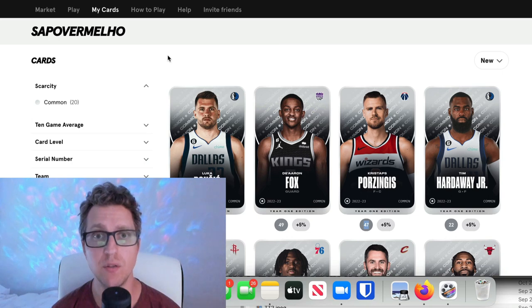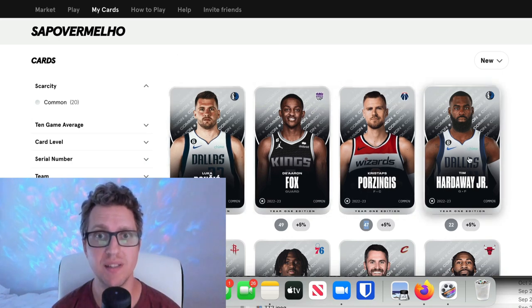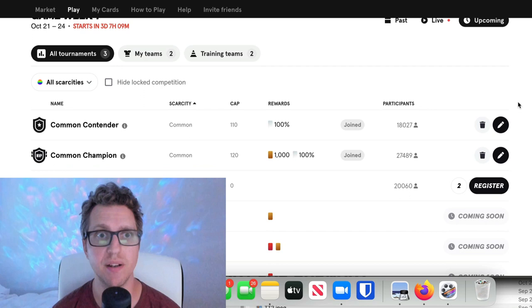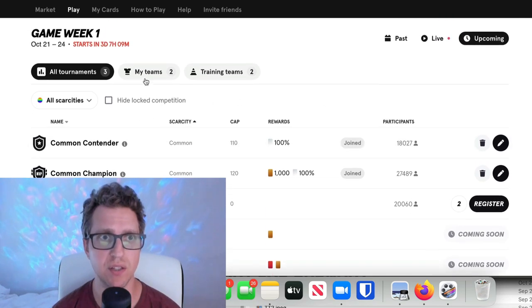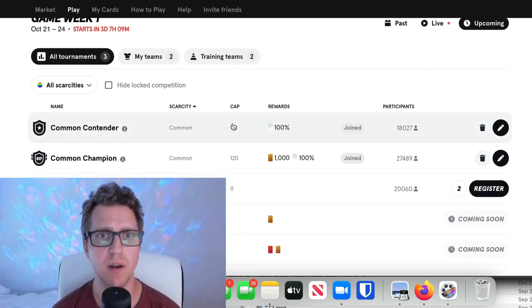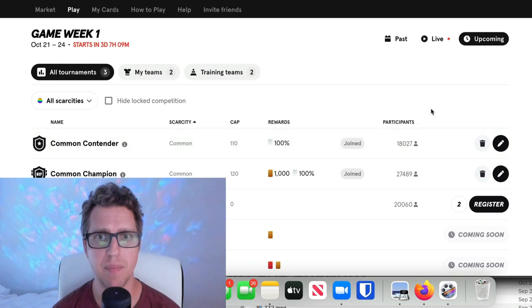Now, the way to get more cards — in this case these are all common cards, which are not buyable or sellable. The way to play is you go to the play area and you'll see different challenges or tournaments currently being registered. There are some upcoming tournaments happening now, and you can see the Common Contender and Common Champion, which you'll be able to enter right away.